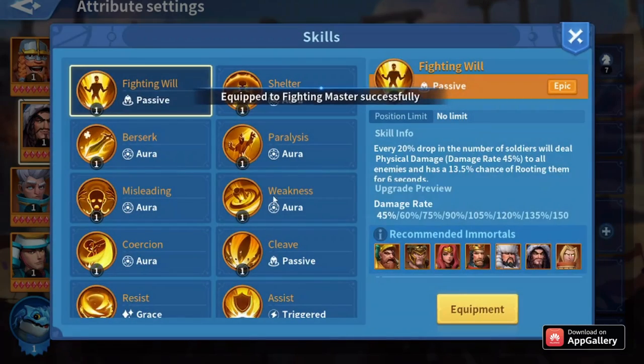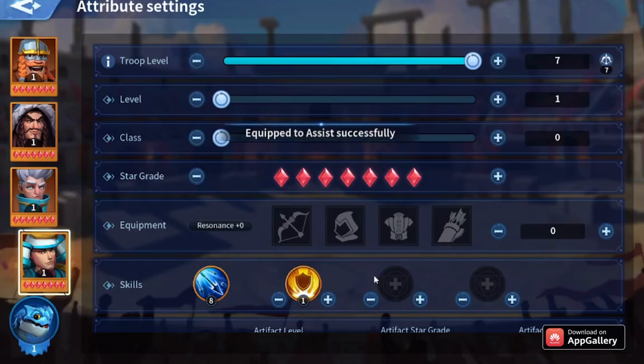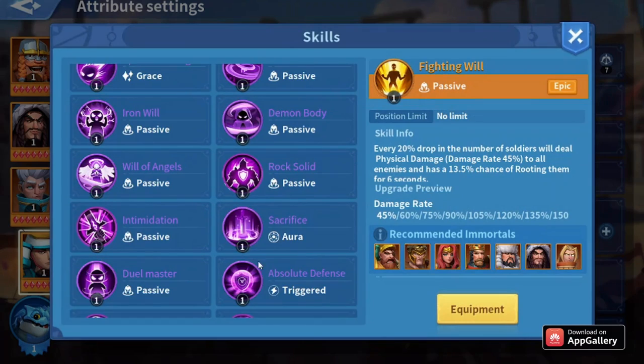The aura skill on Atela is Weakness. For Yoshida, I used to have him as a protector for Merlin — I had Assist on him plus Absolute Defense to block as much damage as possible.